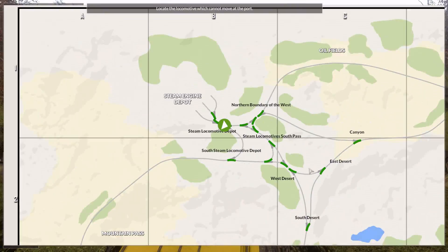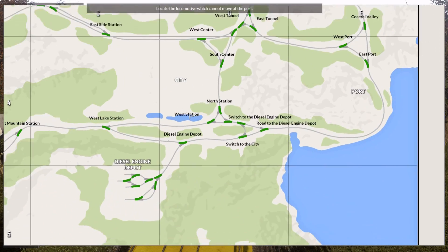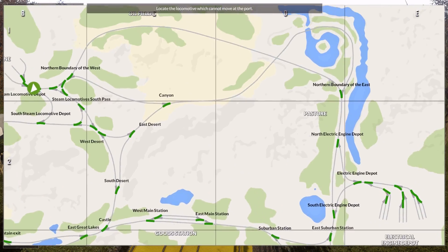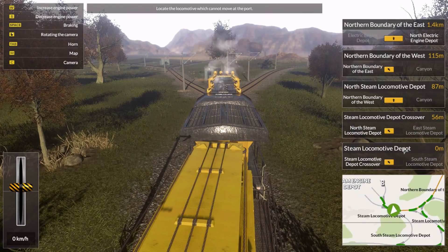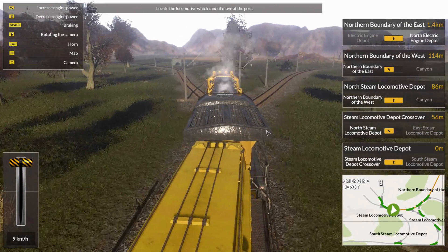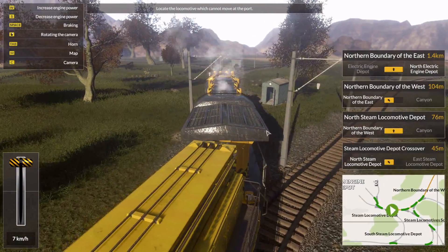At the port - so where is the port? There we go, there's a port. The fastest would be just to go through the desert, through the oil fields. Pedal to the metal, Bob. Pedal to the metal, thank you. I must have pressed space by mistake. Alright, off we go.